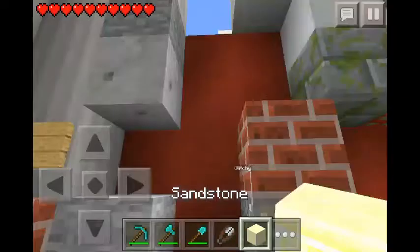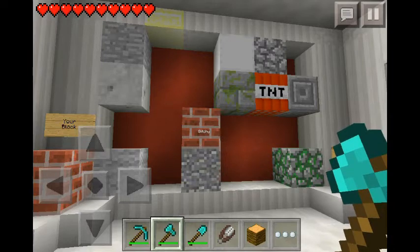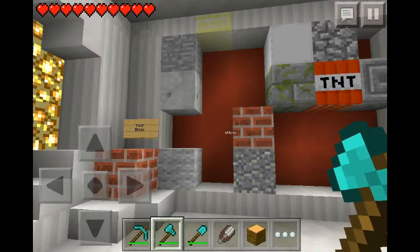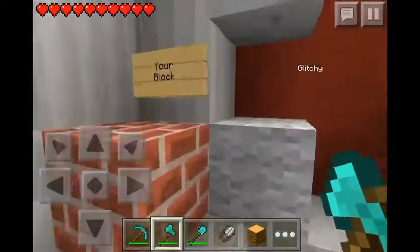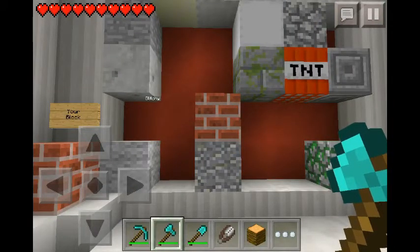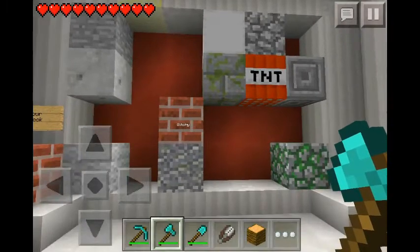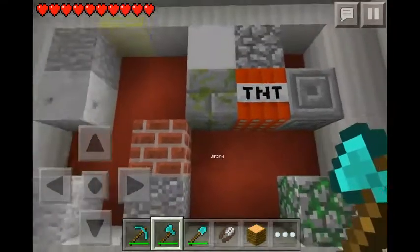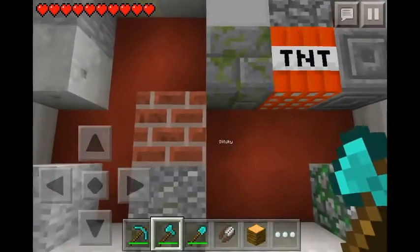Alright, so is yours like a solid block? It's a block. Like a solid block, made of ores? No. Okay, doesn't require ore. Is it — does your block involve stone? Yeah. Okay, so TNT's gone, quartz is gone.